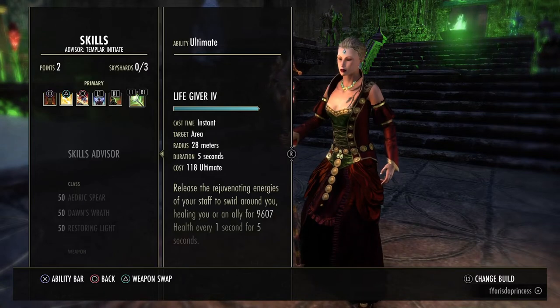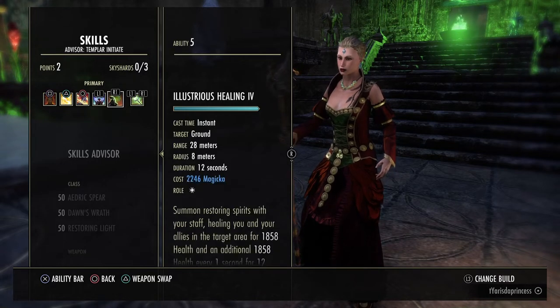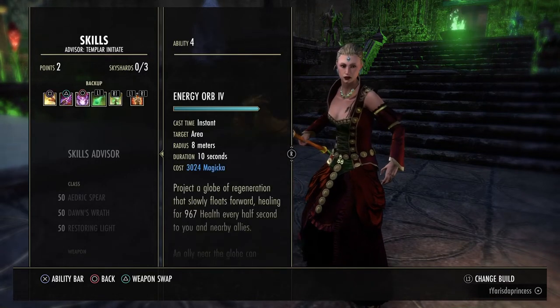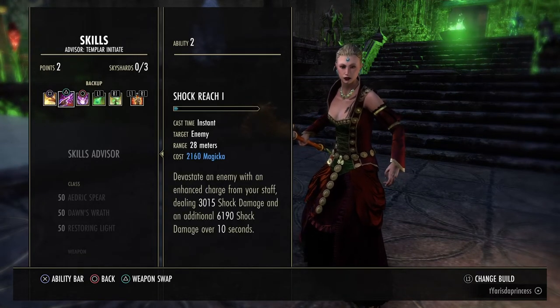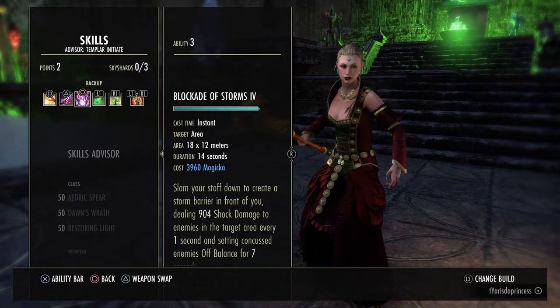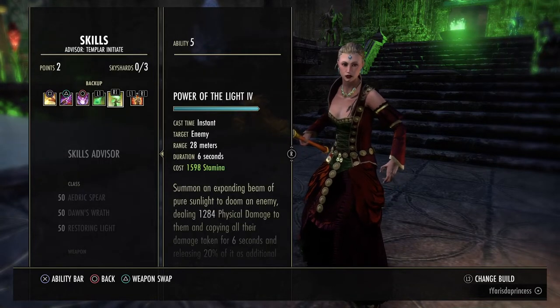This is for front kiting - I usually have Solar Prison on for the main content. Or you can put on Barrier for the regen, you don't really need it so much. On your back bar, Extended Ritual is 20 seconds so you can do this every other rotation. Shock Reach lasts for 10 seconds. Blockade is 14. Orb is 10. And your Power of the Light is 6, so this will fall off a little bit.